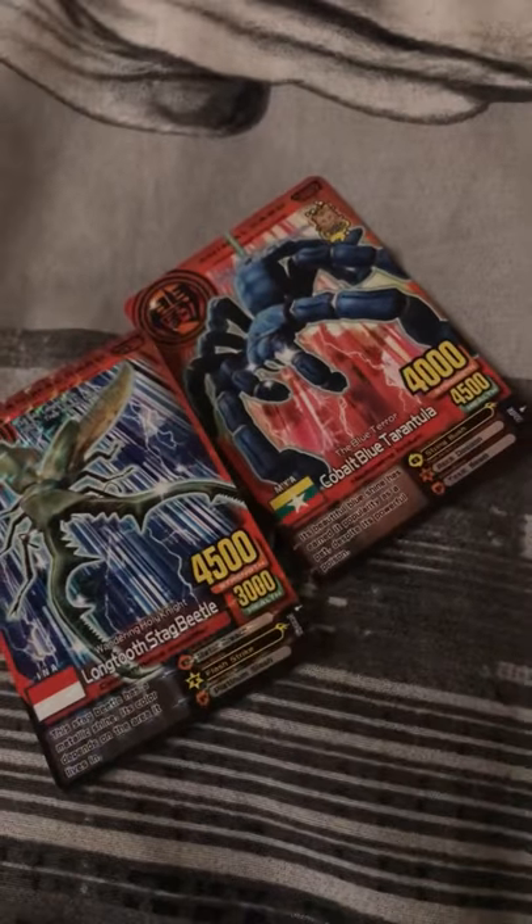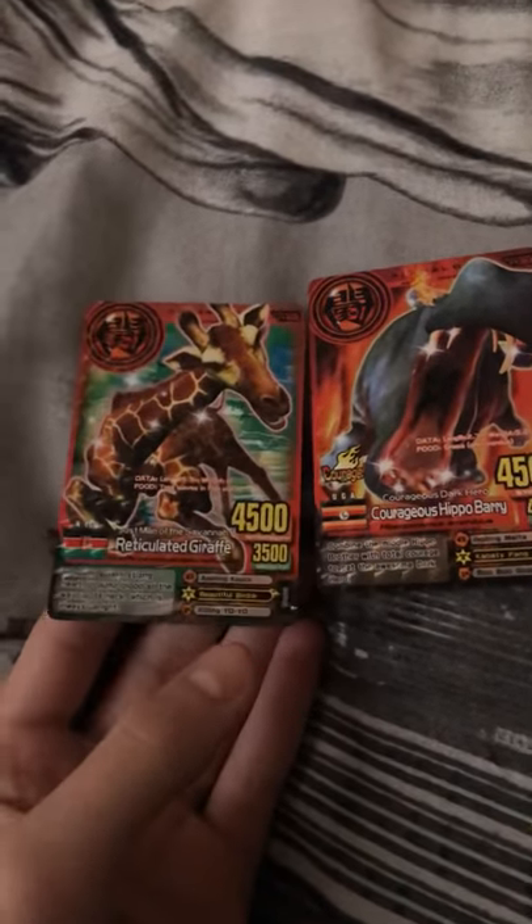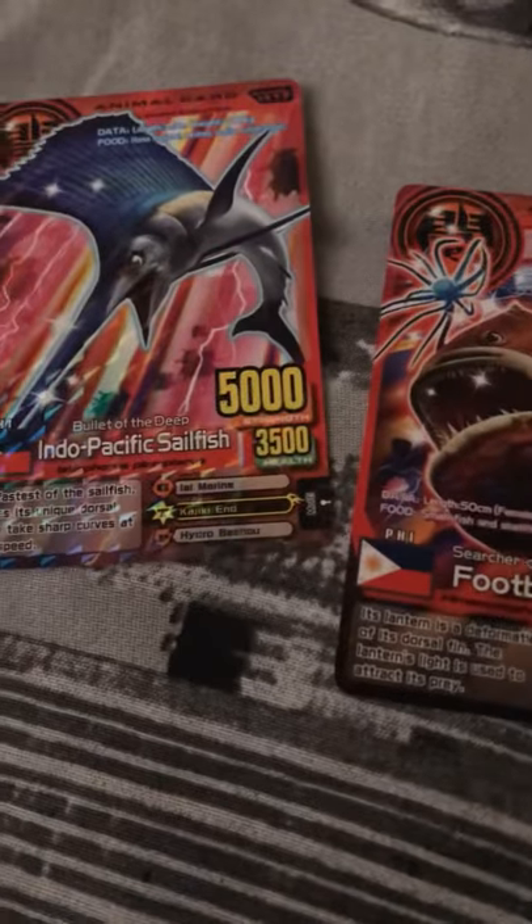My next two I'll show in groups since they aren't the very best — Stag Beetle and Colbert Blue Tarantula, both evolution 5. My next two are Courageous Hippo Barry and Reticulated Giraffe — both evolution 5. My next two are Football Fish and Indo-Pacific Snailfish Sailfish — pretty cool cards. This one is evo 5 and this one is evo 5.